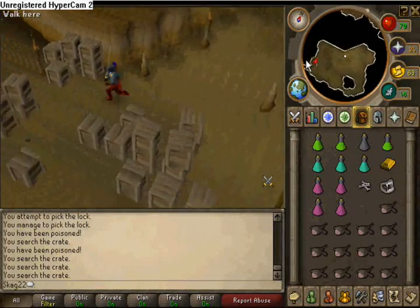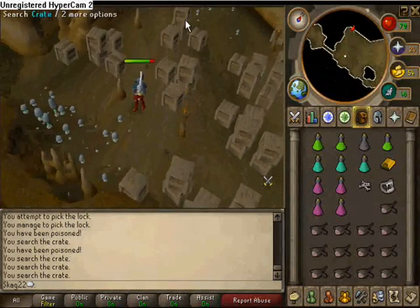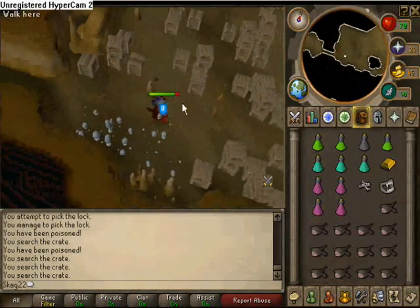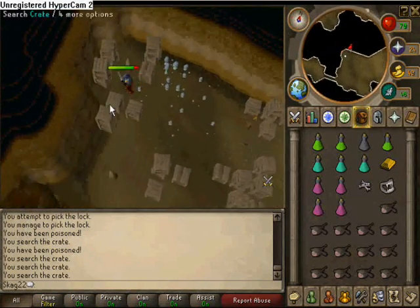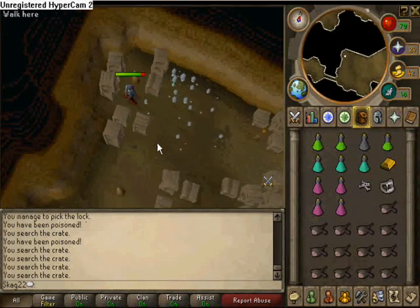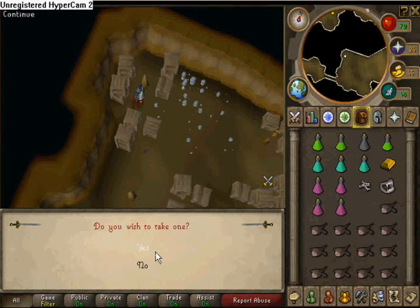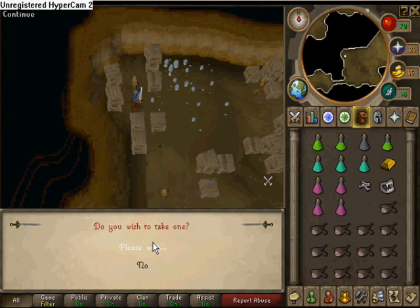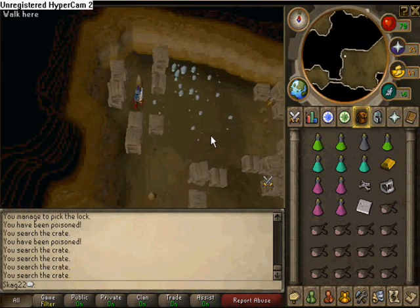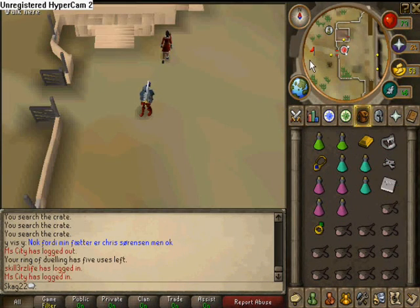Just eat some food if you need to regain health. You'll find a crate up to the left corner, and here you will find a monkey amulet mould. When you've got this, you can teleport back to Al Kharid with your games necklace.